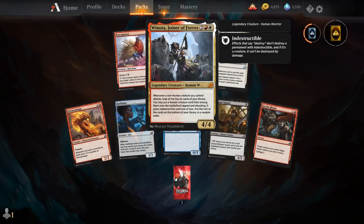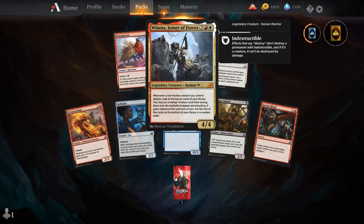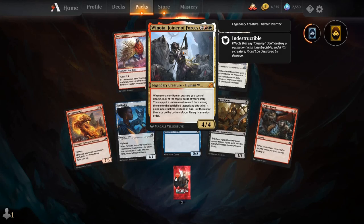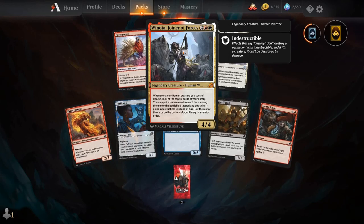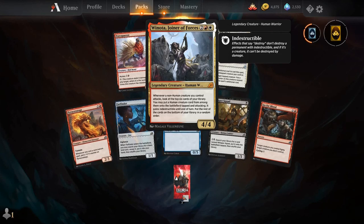For two, a red and white, you get a legendary creature Human Warrior — a 4/4. Whenever a non-human creature you control attacks, look at the top six cards of your library; you may put a human creature card from among them onto the battlefield tapped and attacking, and it gains indestructible until end of turn. Put the rest on the bottom of your library in random order. This is really neat.